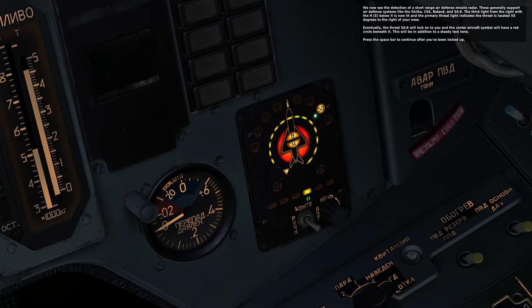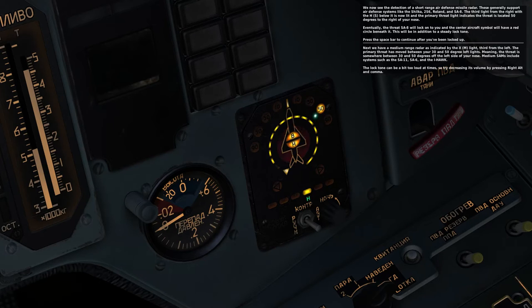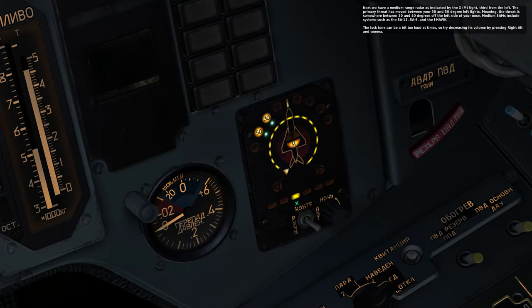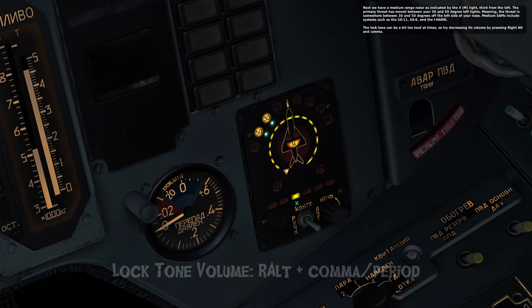Eventually, the threat SA-8 will lock on to you, and the center aircraft symbol will have a red circle beneath it. This will be in addition to a steady lock tone. Next, we have a medium-range radar, as indicated by the X light, third from the left. The primary threat has moved to near the 30 and 50 degree left lights, meaning the threat is somewhere between 30 and 50 degrees off the left side of your nose. Medium SAMs include the SA-11, SA-6, and Hawk. The lock tone can be a bit too loud at times, so try decreasing its volume by pressing Right Alt and comma.